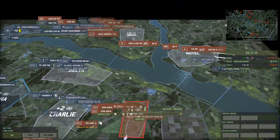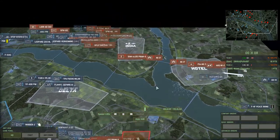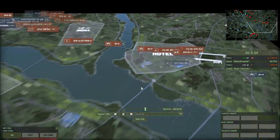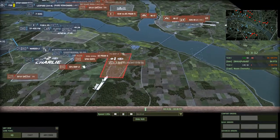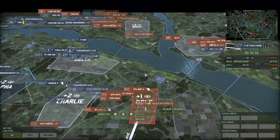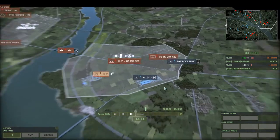An F-104G is out - probably going to try and whack the Mi-17s, otherwise they're going to wreck that KCT. Wonder what Gnome's going to try doing now - his plan's falling apart. It definitely did not survive first contact with the enemy.